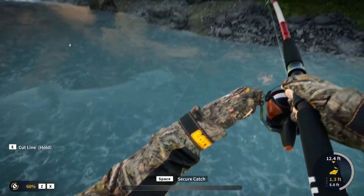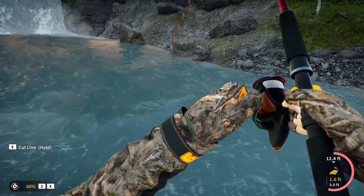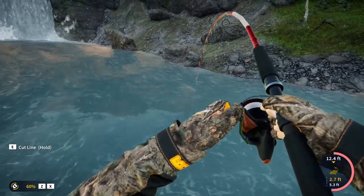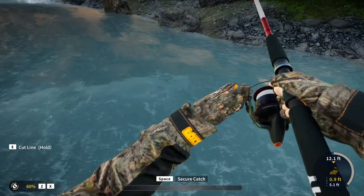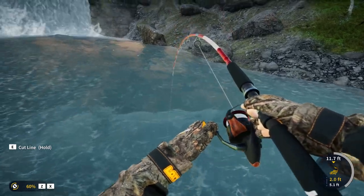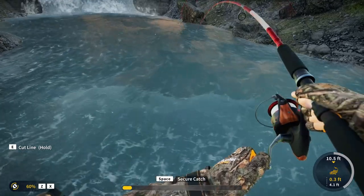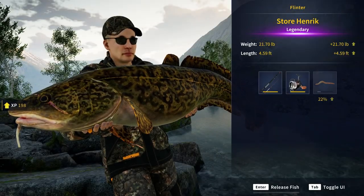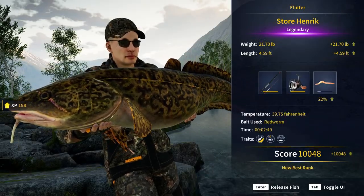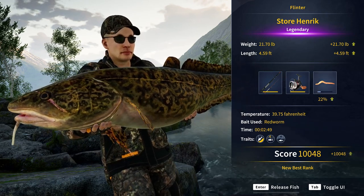We just need to bring him a little bit closer — we're at 12 feet literally. If we go any closer we get that secure catch prompt, and immediately he goes beyond that. We kind of get him just a tiny bit further. He's slowly coming this way, and we're making progress on that secure catch bar every single time. That's going to get him out of the water. Look at the scar over his eye — 21.7 pounds. Almost 5-foot legendary burbot.